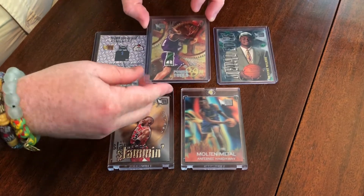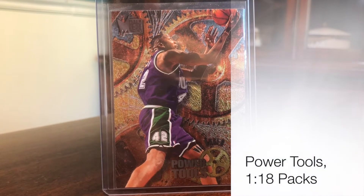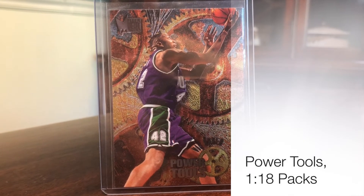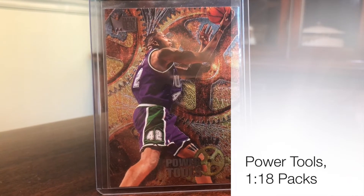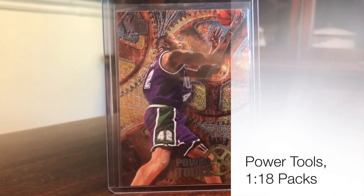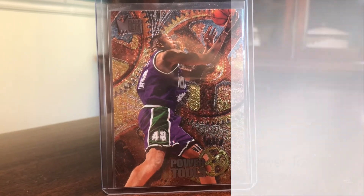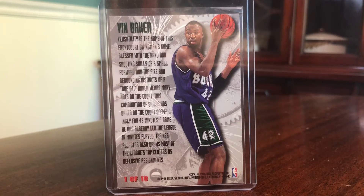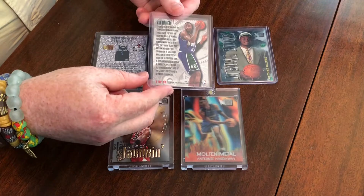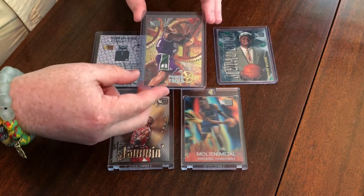Moving on, this is a really cool looking one — Power Tools. These are one in 18 packs. I really like this. So this is a Vin Baker here, and I think these are really cool looking cards. There's not a lot of star power in Power Tools — it really is a lot of the big men, the more powerful players. The best player in the set is probably Dennis Rodman at around $5 or so. A Vin Baker like this is about a dollar. Not the most valuable cards, but I think these are really cool, kind of underrated. On the back it's a basic look, similar to what you'll see in the base set, but really cool foil on the front.